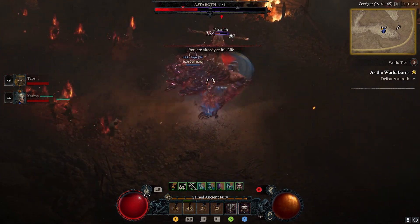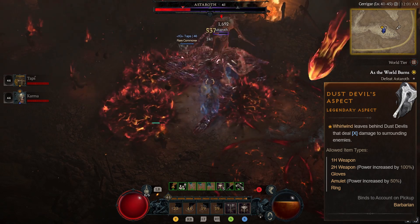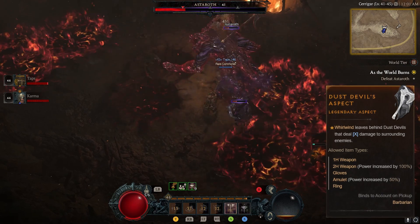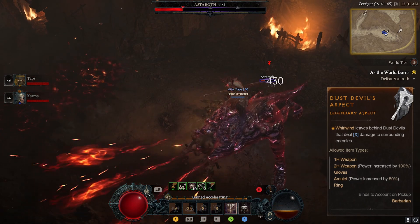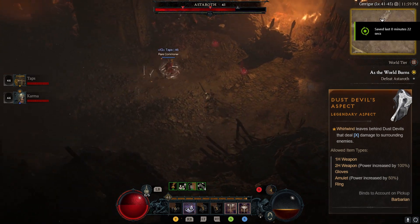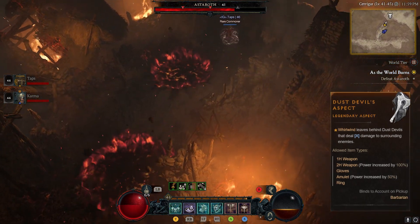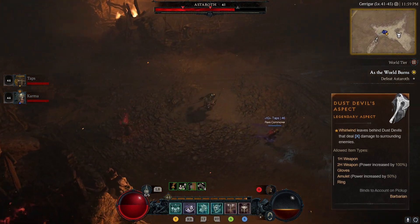Spinning into the number 3 slot is the aspect of Dust Devils, a favorite for those who like to whirl their way to victory in Diablo 4. If you're a barbarian fan, you know Whirlwind isn't just a way to get around — it's your ticket to mowing down enemies with ease. With this aspect, you take that beloved Whirlwind skill up a notch, leaving destructive Dust Devils in your wake that dish out damage to all nearby enemies. Mastering the perfect trajectory while using Whirlwind is key to maximizing this aspect and cranking out the highest possible damage.